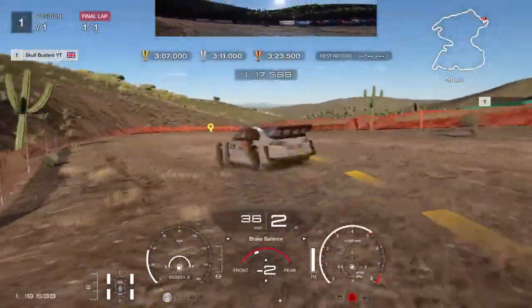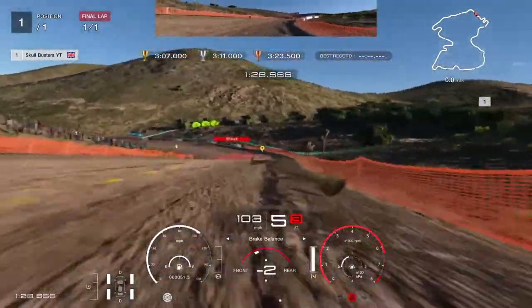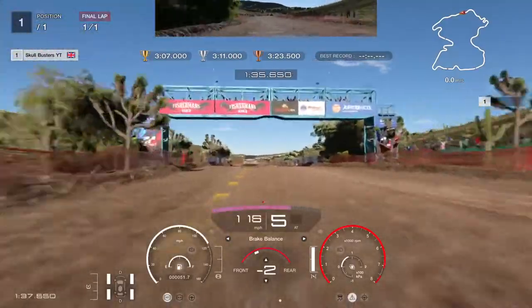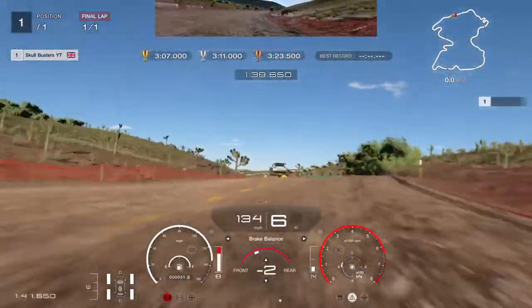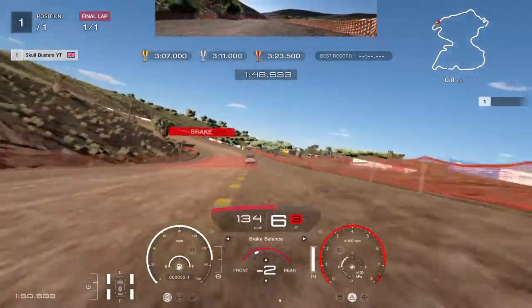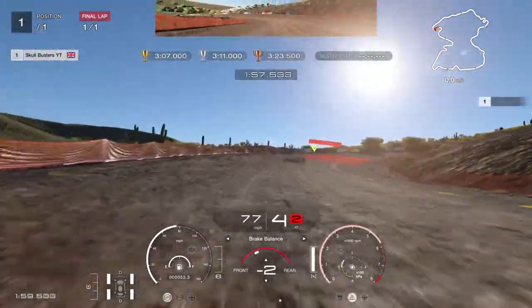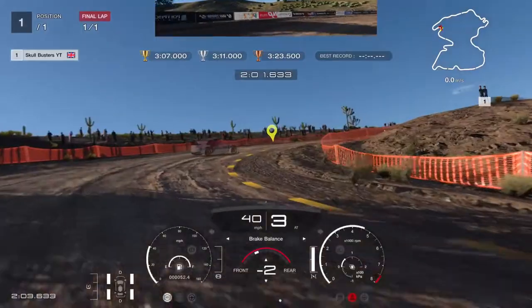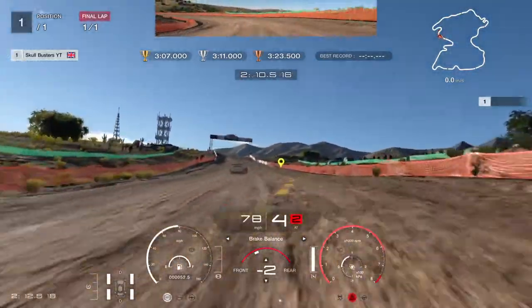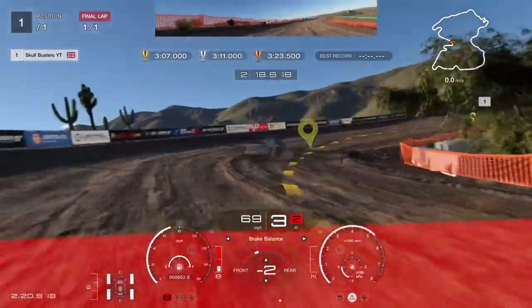Same again, nice and tidy, nice and neat up to the two corners — absolutely flat out now. Keep it nice and straight again, hit the brake and get back on it nice and early. Two corners — hit the brake before the pump, keep it stable. Bring it all around, brake nice and late — there we go. Back on the throttle, come out to the left a bit, then right back on. Make sure the car is nice and straight, bring it round, take the jump nice and straight but aim towards the left.